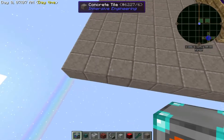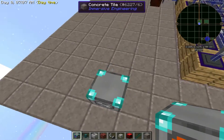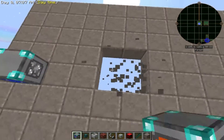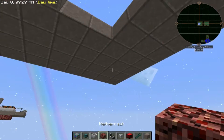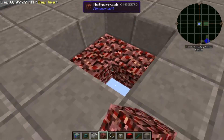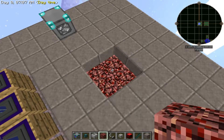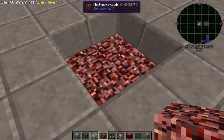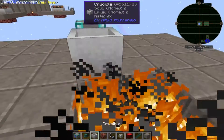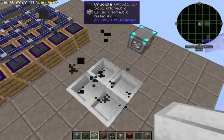Go five blocks from the edge and come in one, then place your cobblestone generator. Count two blocks in and make a two-by-two hole. I'm using netherrack to make an infinite source of fire, but if you don't have it yet, just use a stone barrel with lava and one piece of redstone on top to get netherrack. Then get your crucible and have four of these on top.